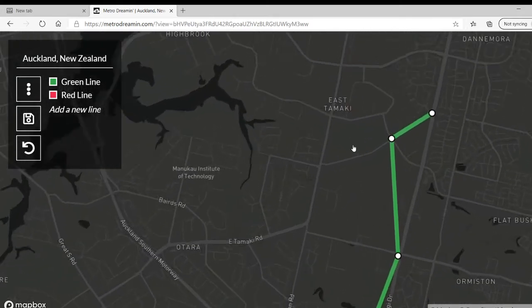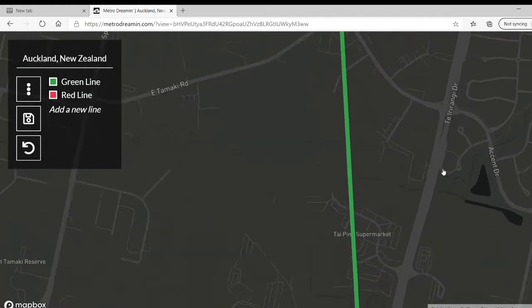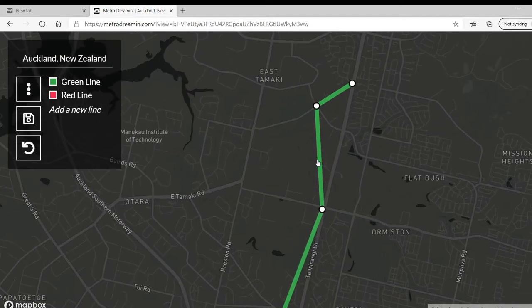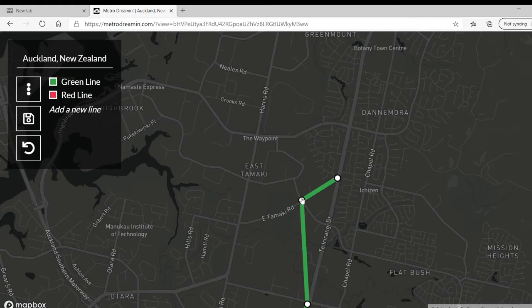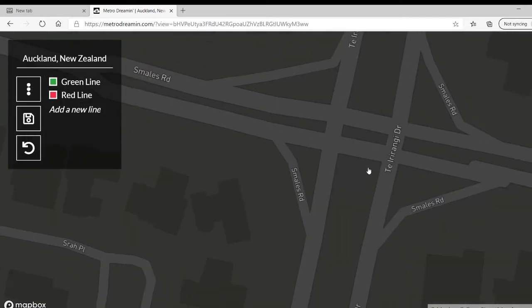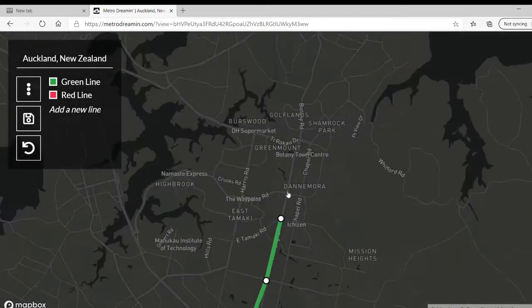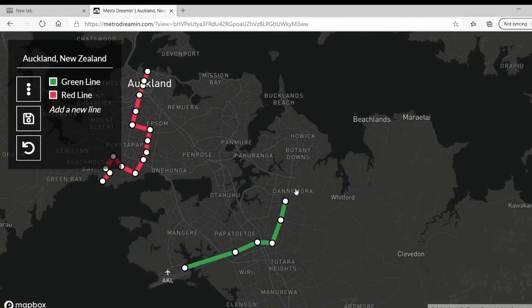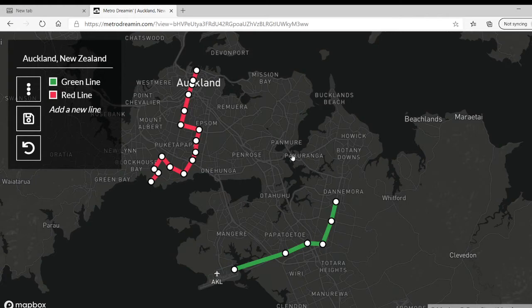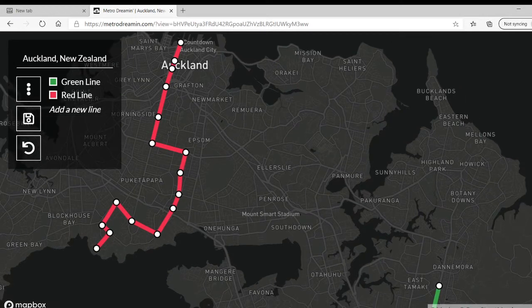Oh, that's absolutely not what I wanted — why did it do that? That's not going to work. Maybe we'll have to just get rid of Hampton Park and have it go up here instead. You know what, maybe I won't have it go all the way over here. I'll have it go somewhere over here, and then we'll have a line start downtown next episode — like the blue line — and that'll connect to here.